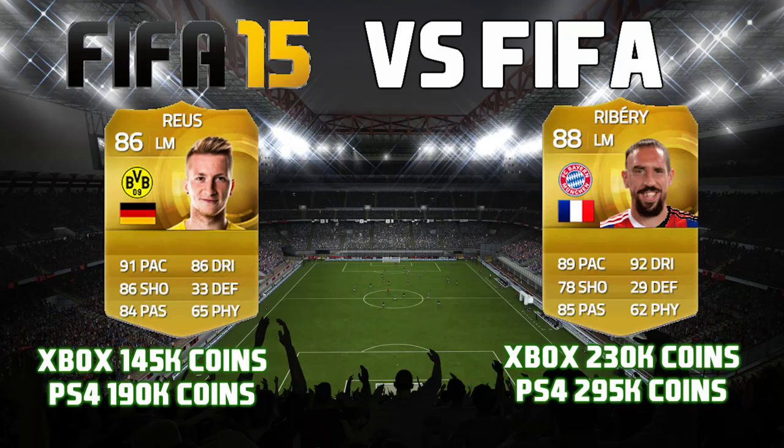Hey, what is going on everybody? It is fresh and welcome back to another video. Today's video is going to be another addition to versus FIFA, and we're going to be comparing two Bundesliga giants Marco Reus and Franck Ribéry. Marco Reus's card looks very solid — 91 pace, 86 shooting, 84 passing, and 86 dribbling. A very nice card overall, 145k on Xbox and 190k on PS4.